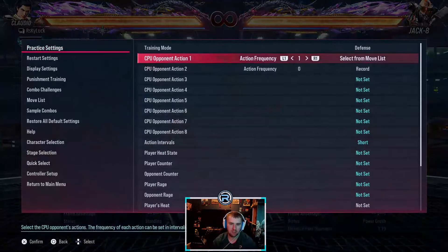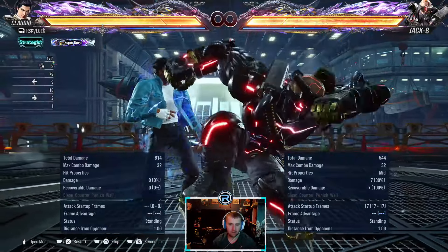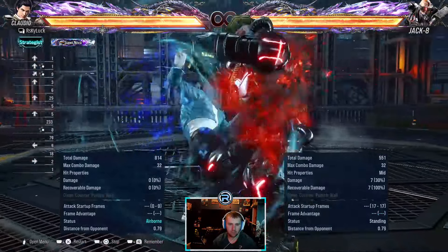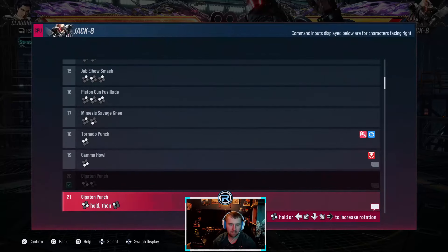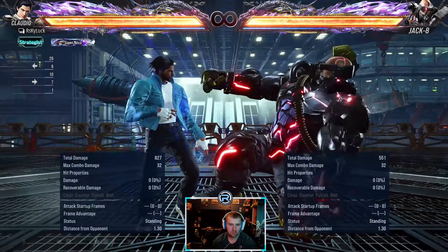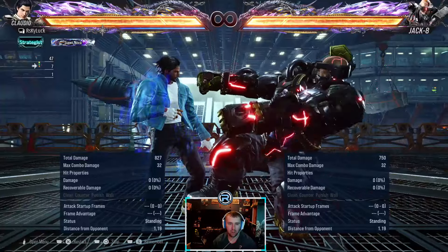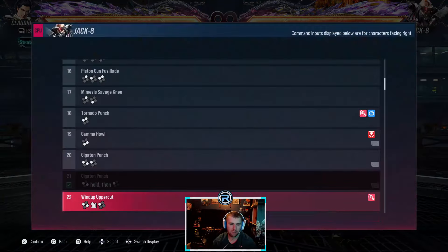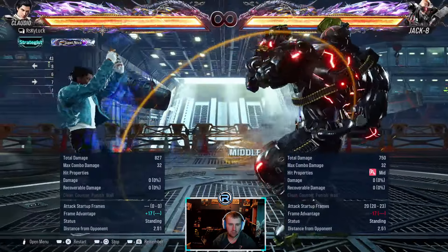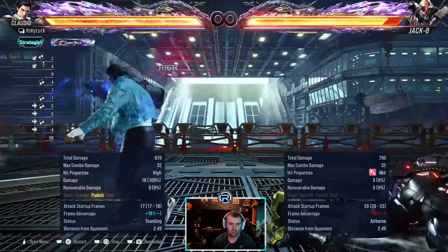This is the stance itself. You can step it, and they could charge it as well. Depending on how long they want to hold it, if they charge the full thing it can kill. This move is minus 17, so use back-four-two or forward-three-plus-four to punish.